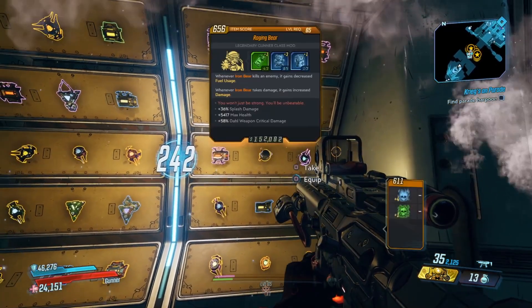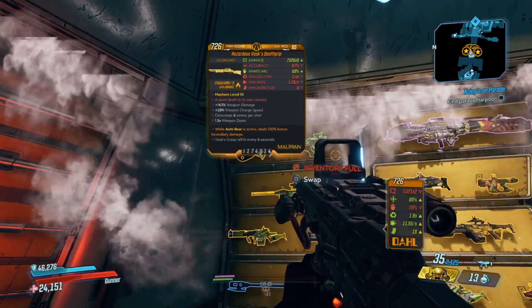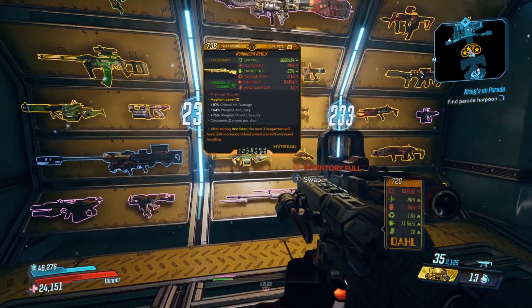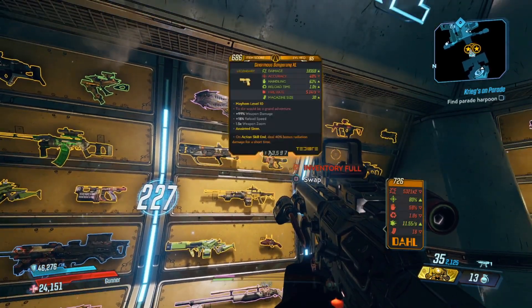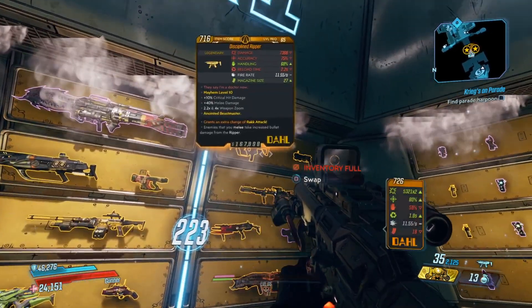I could have taken the Mad Cap or the Zero Point M, but I chose the Raging Bear. So that closes up that one. Over here we have the Vast Death Grip, the Crew V, Ogre, Reflux — had two redundant Refluxes on this wall. There's that one and then the other one was redundant as well.